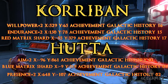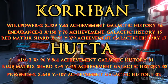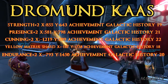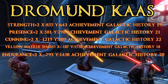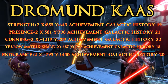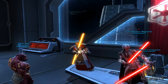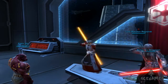Hutta and Korriban have three datacrons each, and Dromund Kaas has five in total. The coordinates are coming up on your screen, and each datacron also has an achievement attached. So if you're not doing it for the datacron buff, you can at least go for the achievements. If you don't know what a datacron is, they're pretty much what BioWare installed in the game as a permanent buff.